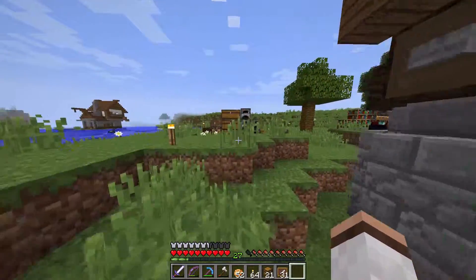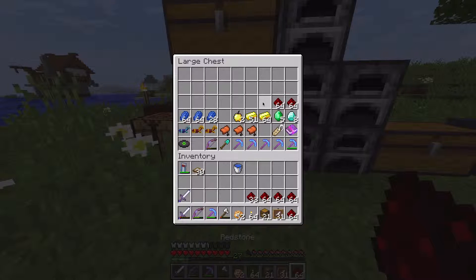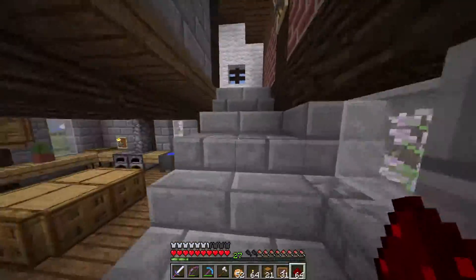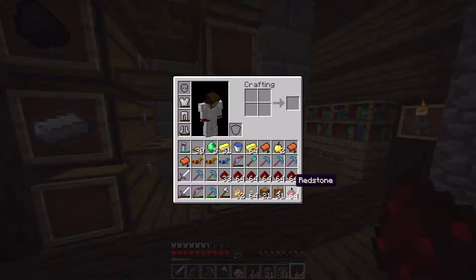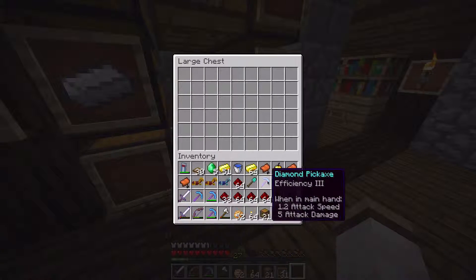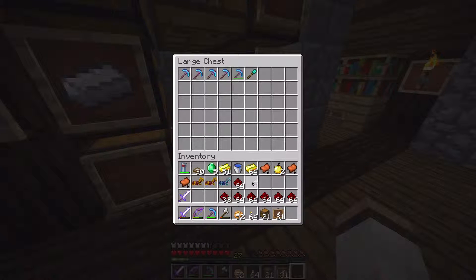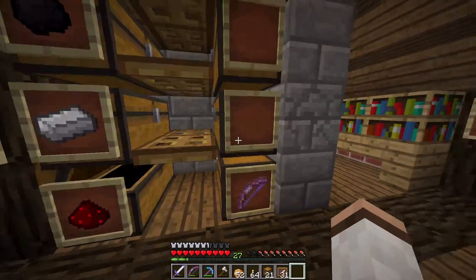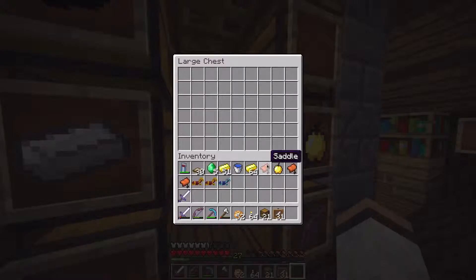We have six chests and we've used two — one for redstone, one for all my enchanted stuff, one for loot, and we'll work out the last one. When I say loot I mean golden apples, horse armour, saddles, name tags and stuff like that. Let's put the enchanted tools down here — there's the enchanted bow. We'll do redstone here, loot here with a golden apple. Yes, I'm using a golden apple as an item frame label.